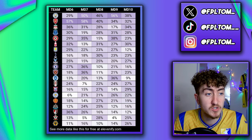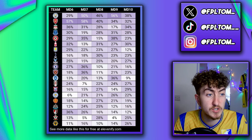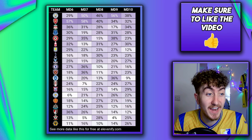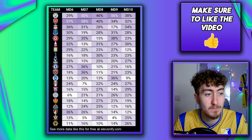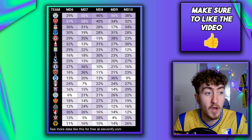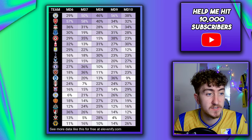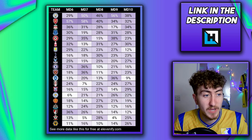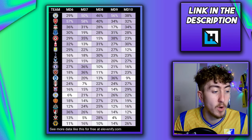The same goes for Brentford — really good expected clean sheets over the next few weeks with strong fixtures coming up. However, they are one of the second worst teams for xG conceded so far in the league, though they have played quite a few difficult teams so it may balance out. Nottingham Forest are second for xG conceded and have great clean sheet percentage chances, so definitely worth investing in some of their players.